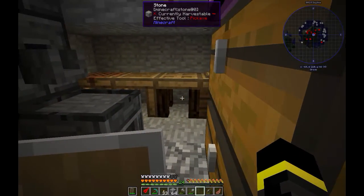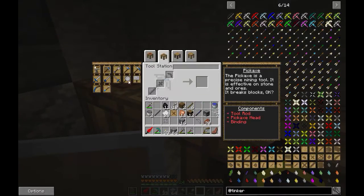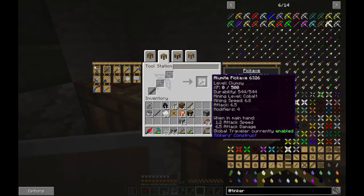This goes here, this here, and this here. The mining level is cobalt - this is why I make this pickaxe, because we need to go into the Nether to collect cobalt and make a better pickaxe and better tools.